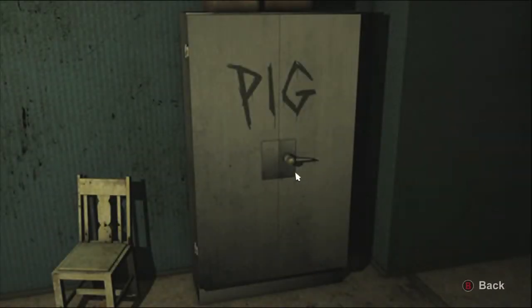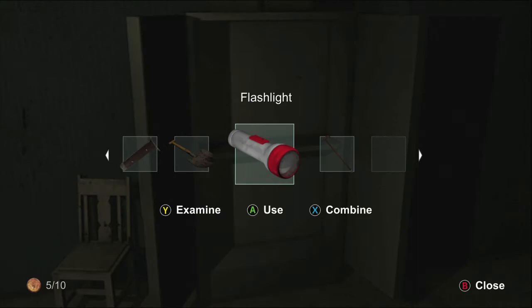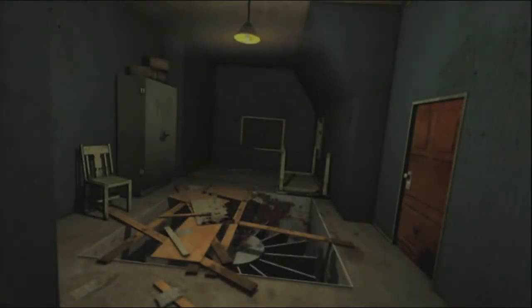This is in the fan room right after you get the flashlight and the cane out of the pig cabinet right here. Make sure you grab the flashlight and you want to carry this thing with you until you get to the next room, which should be over here.